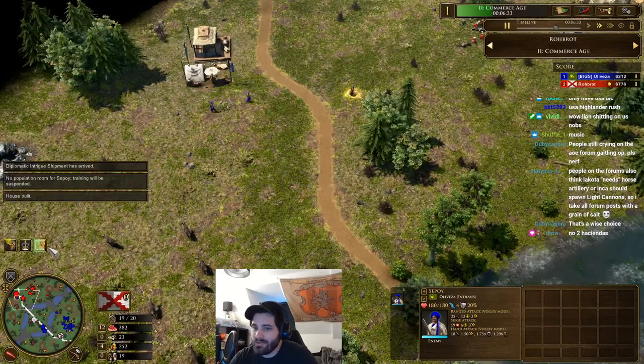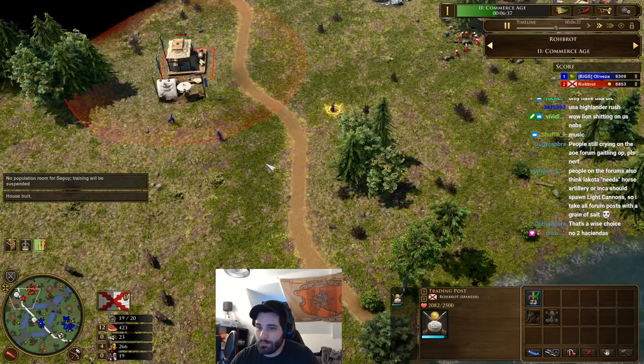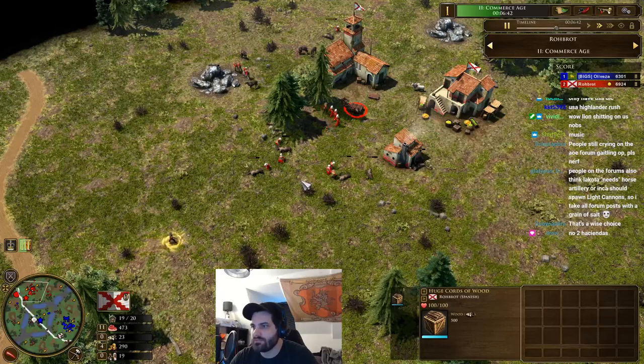There he is — Robot is almost halfway aged up, this TP ain't going down! 700 wood coming in now — that's what the TP was for, making sure that 700 wood comes in.